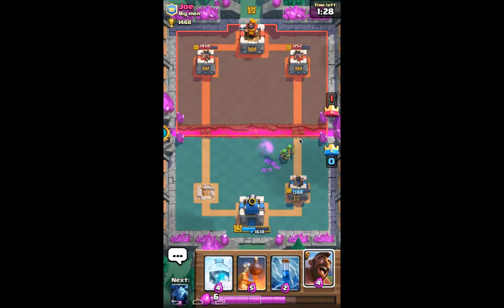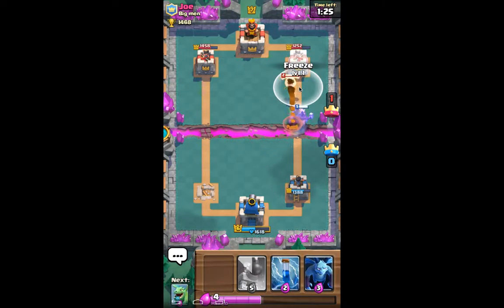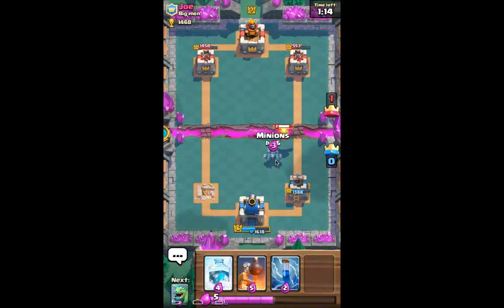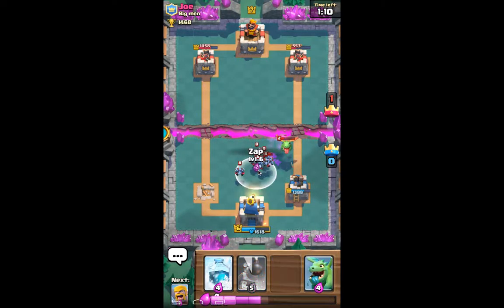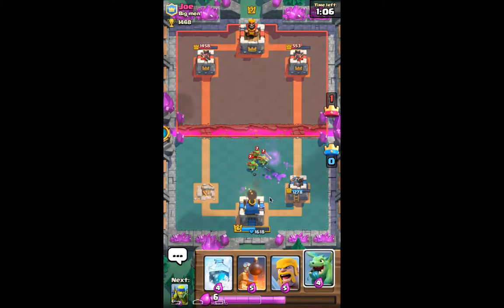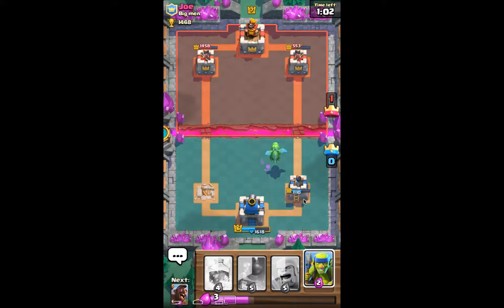I'm going to play the Spear Goblins just to take those guys out. Spear Goblins going in — there goes our Hog, and our Freeze is ready to go. I'll let him do that damage without using the Freeze, honestly. That was good damage. There's a Zap — yeah, Zap him. Perfect. Drop the Dragon there in defense. We're almost ready for another Hog Push.